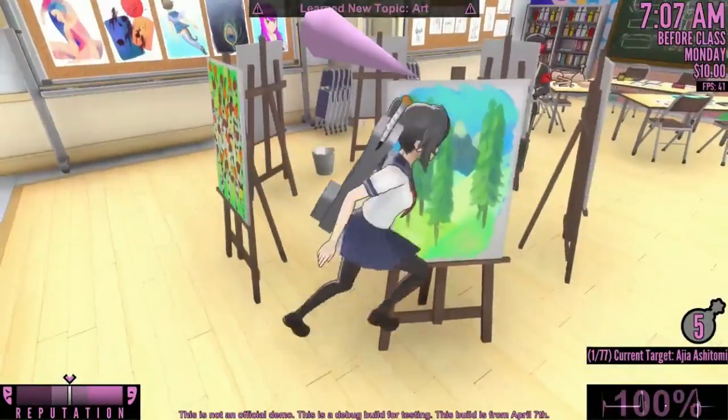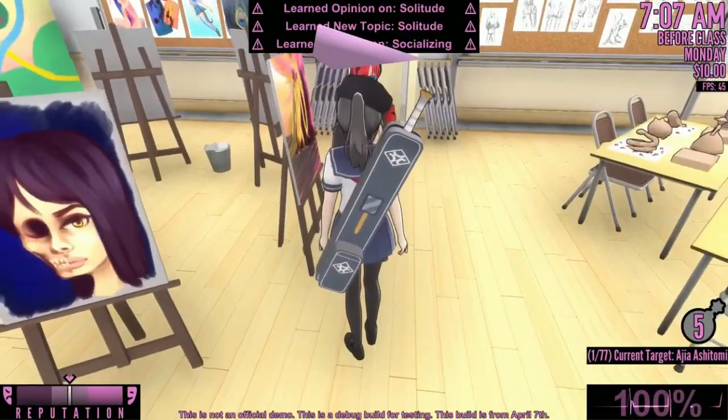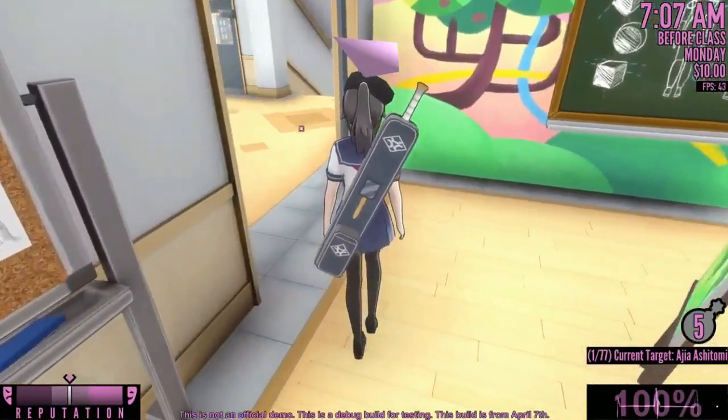When the school day starts, immediately join the art club and put on the painter's smock. That's right, we're not joining the sports club and you'll see why. In this gameplay I forgot to put on the smock, but in your game just put it on.